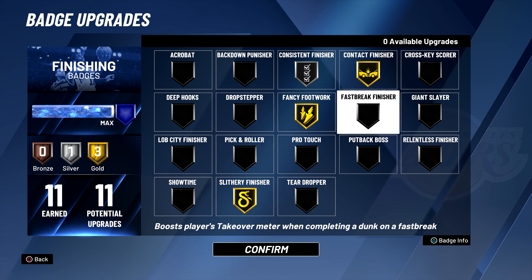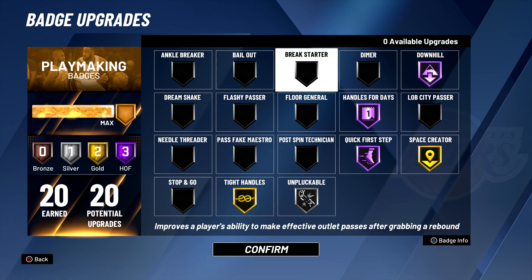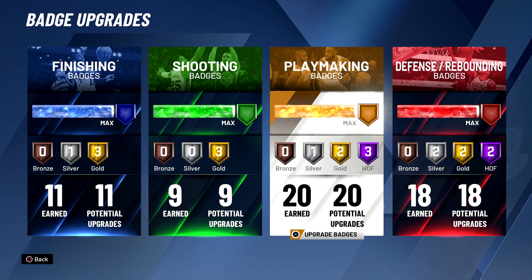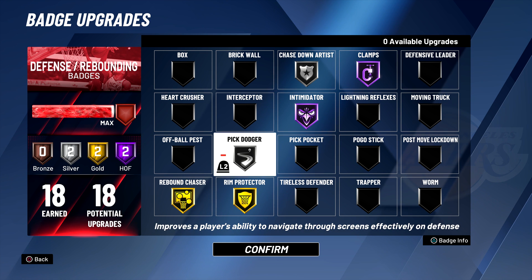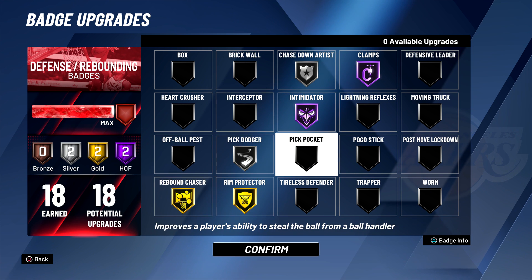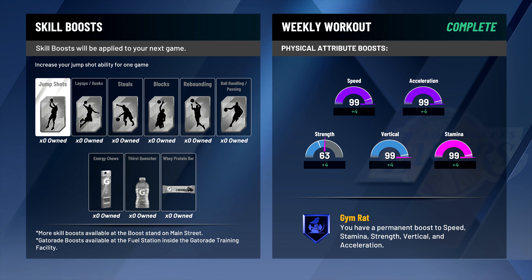For badges: we got consistent finisher, contact finisher, fancy footwork, and slithery finisher. Shooting badges — the big three: green machine, quick draw, and range extender. For playmaking you can mess around as you want; I went with space creator to try to break ankles. I probably should have put that on Hall of Fame to stun more people with the behind the back. We have 18 offensive badges total. Defensively: rim protector, rebound chaser, pick dodger — though pick dodger isn't that great so you could swap it for pickpocket.